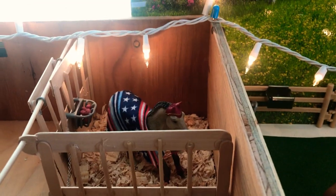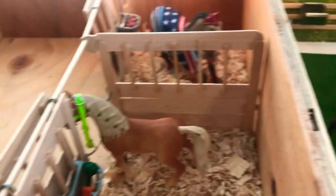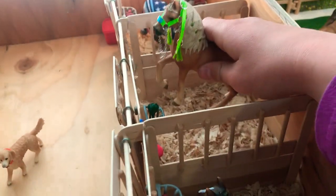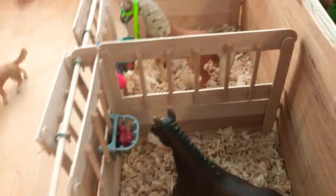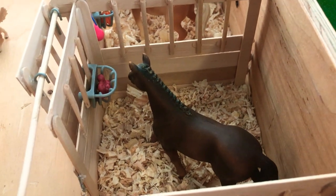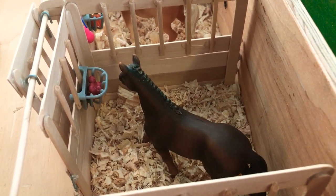This is the mare side and foal side. Right there is Destiny, my Trakehner mare. Savannah — I did a tutorial on a white Arabian halter, here's a green one — but this is Savannah, my Arabian mare. And then right there is Autumn, my Hanoverian. And then finally, Noelle, my Hanoverian mare.